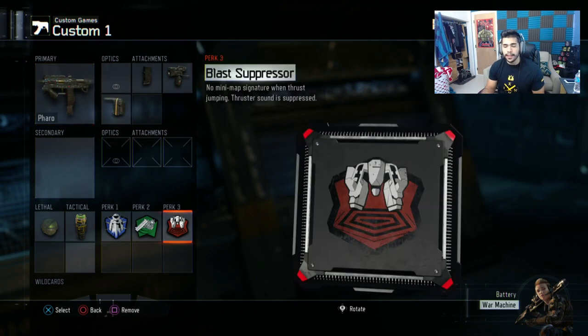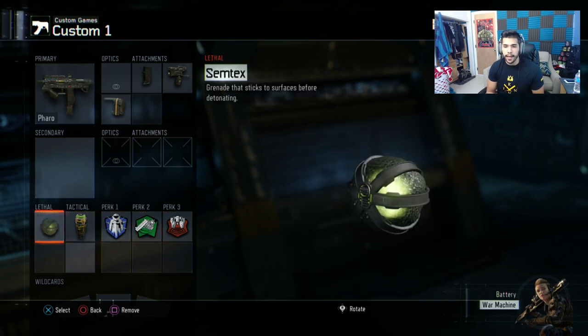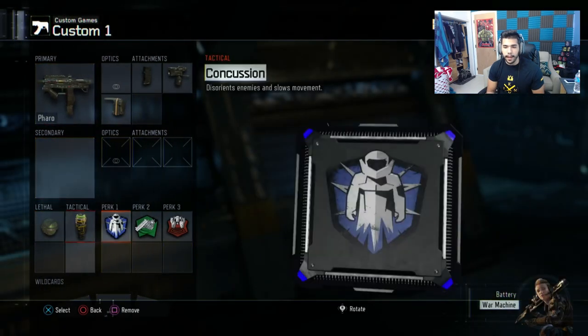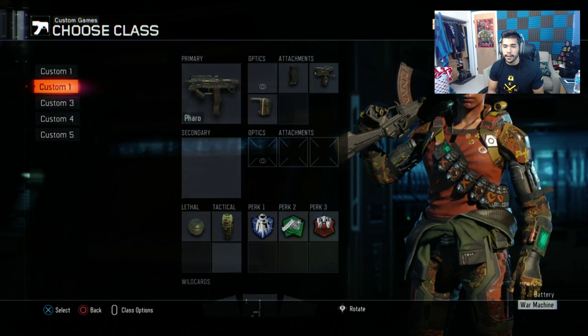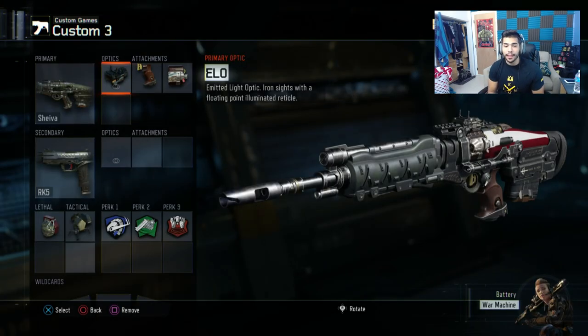This class I just run blast suppressor, fast hands, and flag jacket, and then a stun and a nade. I don't want to have two of the same classes, so in this class I have a stun and flag jacket to change it up a little bit.